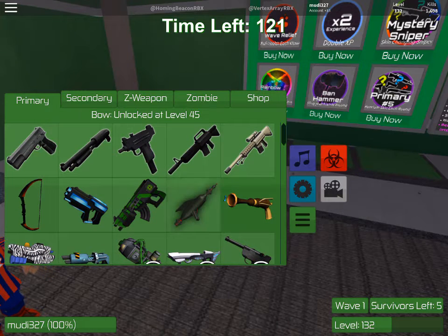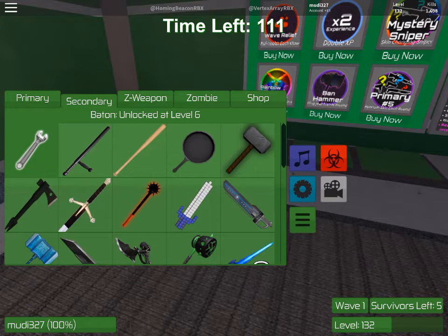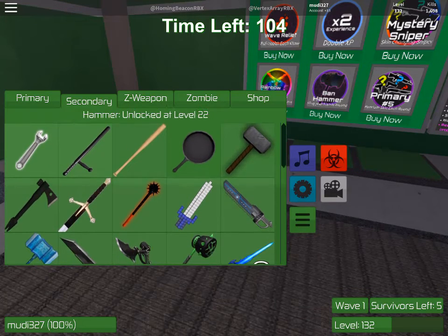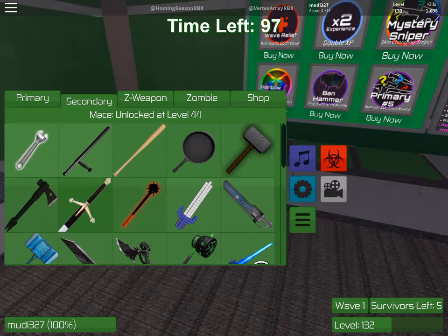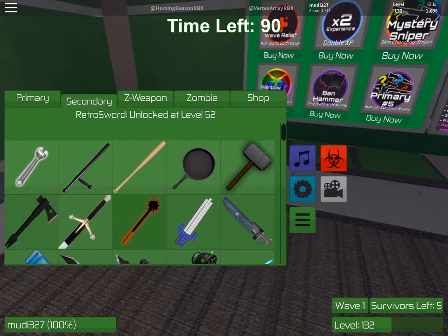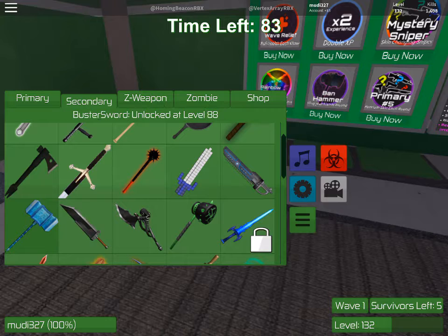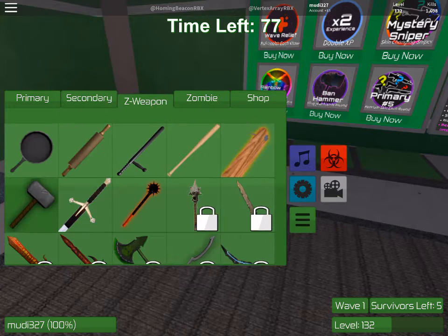Space pirate gun, party rock. And for secondary weapons: wrench, button, baseball bat, lion pan, hammer, sword. And there's ritual sword, chain sword, freezing hammer, sword buster, green axe, and overseer hammer. For zombie weapons, let's not go over that.